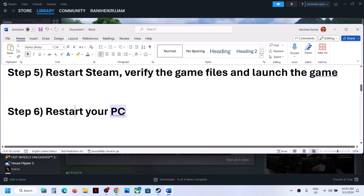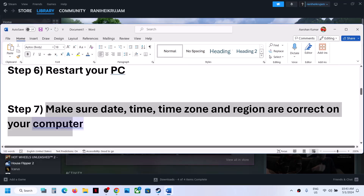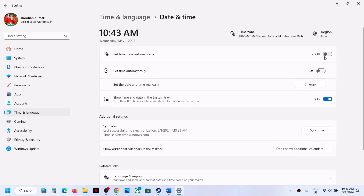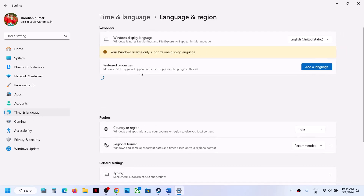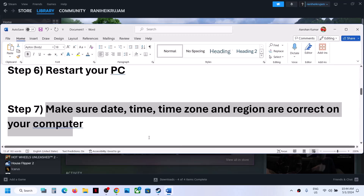The next step is to restart your computer — simply restart once and then try launching the game. Also make sure the date, time, timezone, and region are correct. Right-click on the date and time in the bottom right, click Adjust Date and Time, and make sure 'Set time automatically' and 'Set time zone automatically' are both on. Scroll down and click Sync Now. Then go to Time & Language, then Language & Region, and make sure your country is selected.